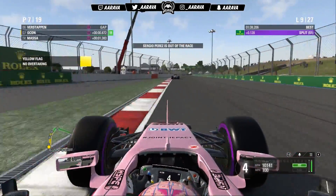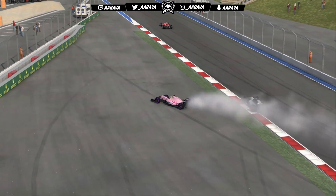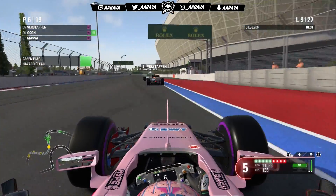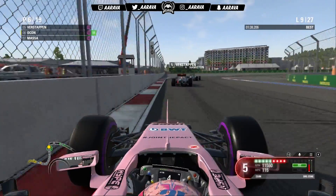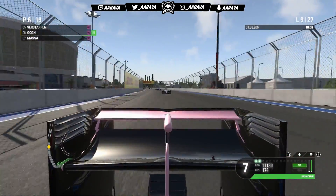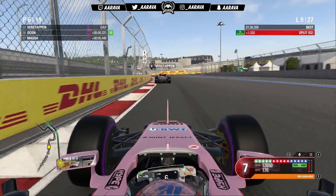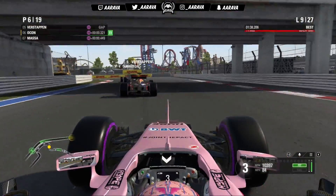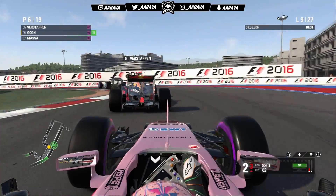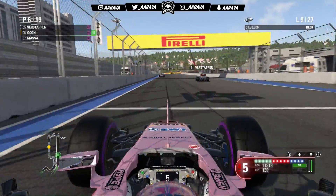As we move on to lap nine, chasing Verstappen, there's an engine failure for my teammate Sergio Perez — another one. It's a third one out of four races. That's going to require some words for the staff back at the Force India factory. The only race he didn't have an engine failure was China, where I won and Perez came home in a top five. That's not going to help me in the Constructors — I'm trying to drag Force India up. We're in a fight with Red Bull in the Constructors for the entire season, and Perez not scoring in three out of four races is not going to help me in the slightest.